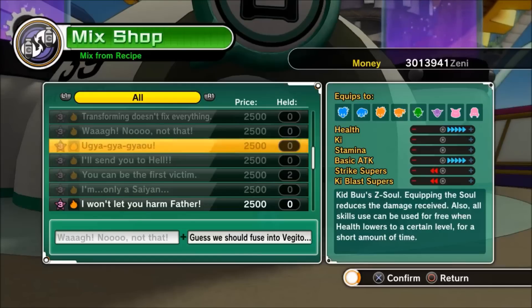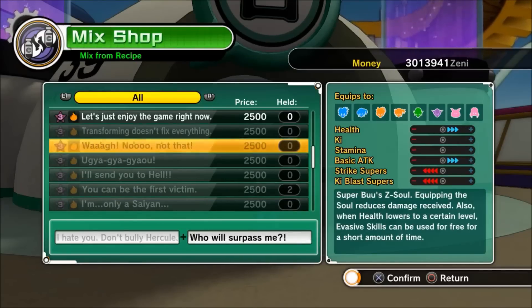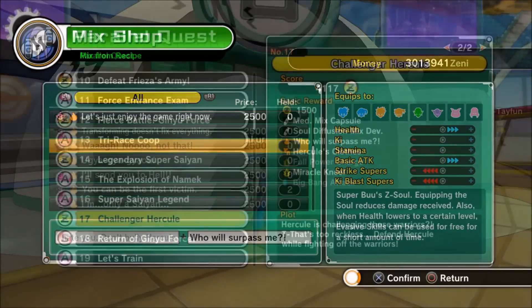This Z-soul will help you out in a pinch. To get it, we're going to need a couple of different things: we're going to need 'Waha No Not That' — and for that we should fuse into Vegeto — so first we need 'I Hate You Don't Bully Hercule' and 'Who Will Surpass Me', and we get those from parallel quests.